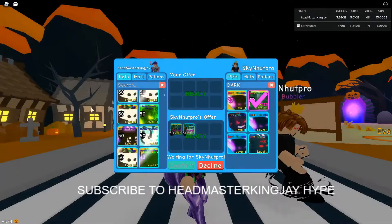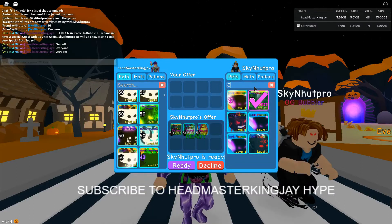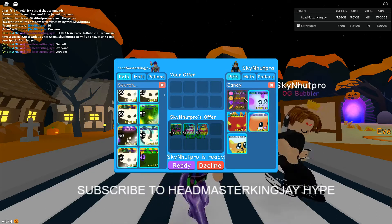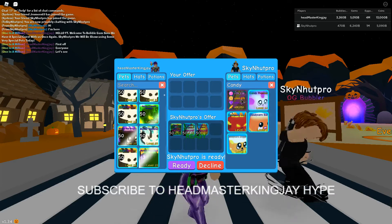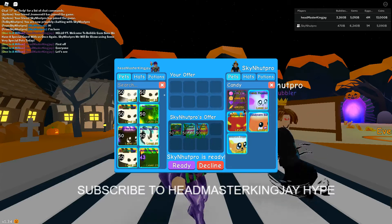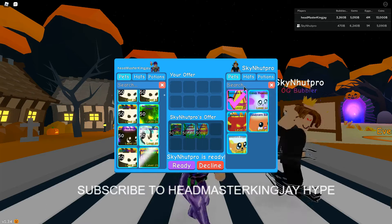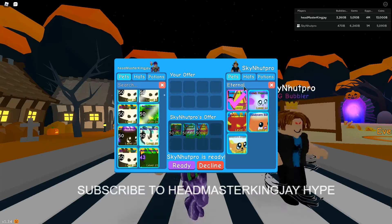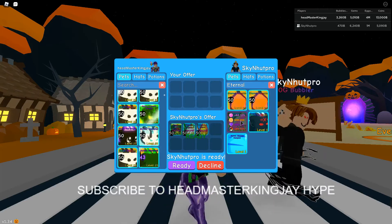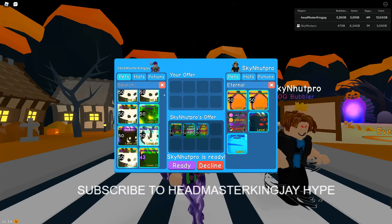And an eternal cucumber — awesome sauce! Oh, and a candy corn! Let's see the candy corn stats: 79k for bubble blowing, 368k for coins, 356k for gems, and 68k candy currency. Not too bad, not too bad. And then the eternal cucumber: 60k bubble blowing power, 260k coins, 292k gems, and 89k world currency.